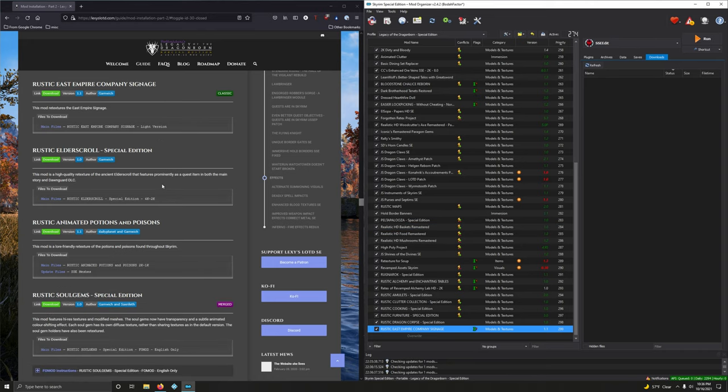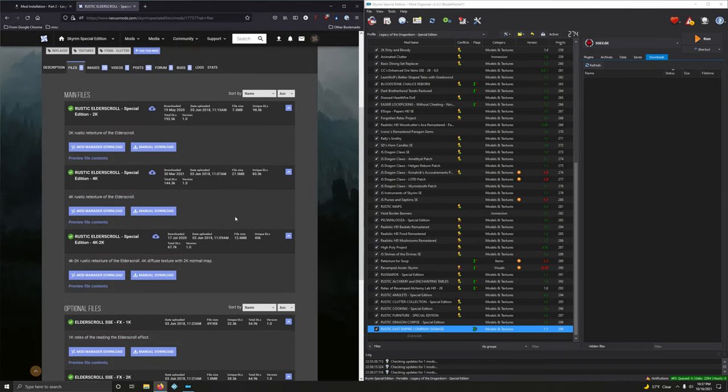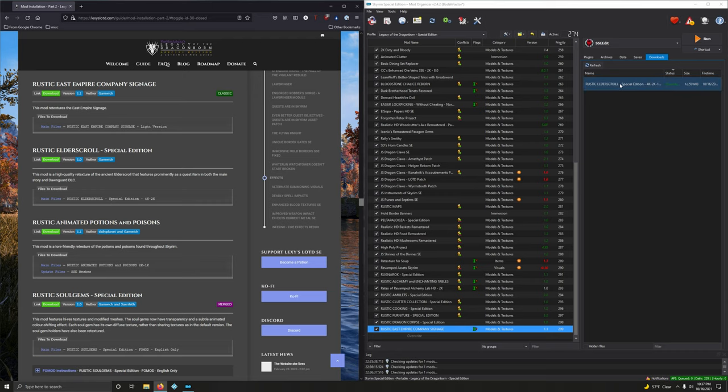Rustic Elder Scroll Special Edition — a high quality retexture of the ancient Elder Scroll that features prominently in both the main story and Dawnguard DLC. We want the 4K/2K version — third option. Installing.